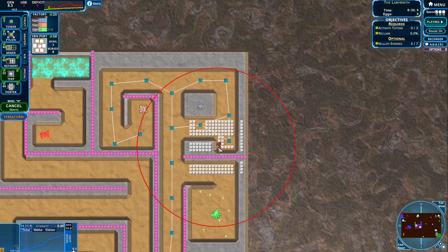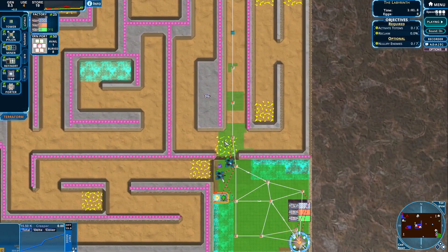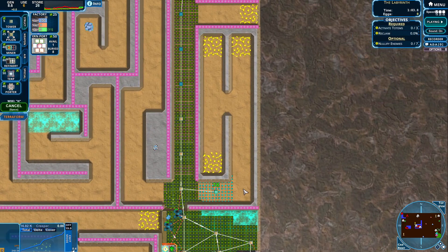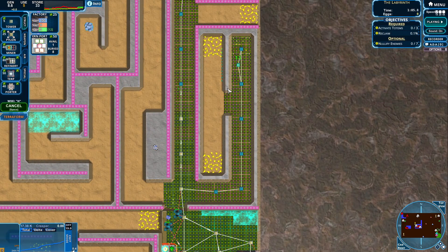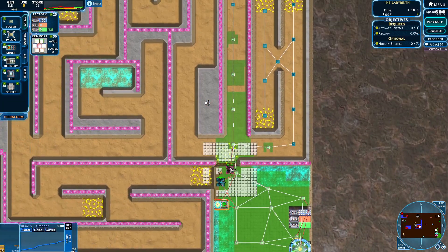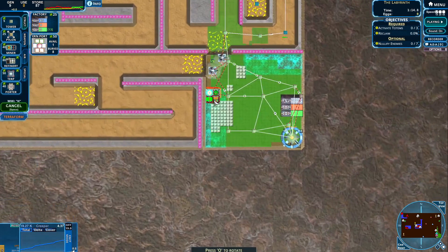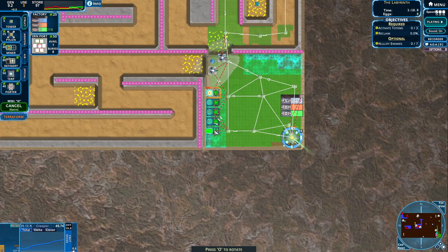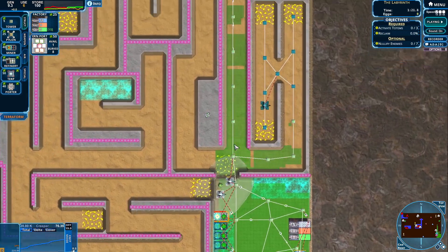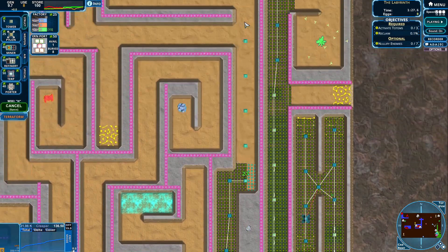Let's place one Terp over here, just in case. These guys should always be on, so we can start to use those flip readers. Let's get a little bit more energy over here, and let's place one of these over here. Let's place a couple more of those guys here. We are getting a little bit of energy as well, so that's awesome. Let's keep moving — I think we can.